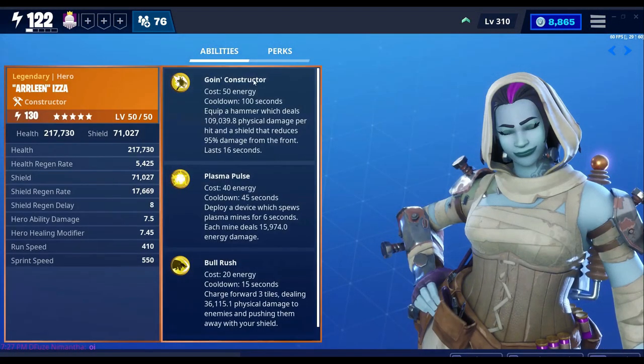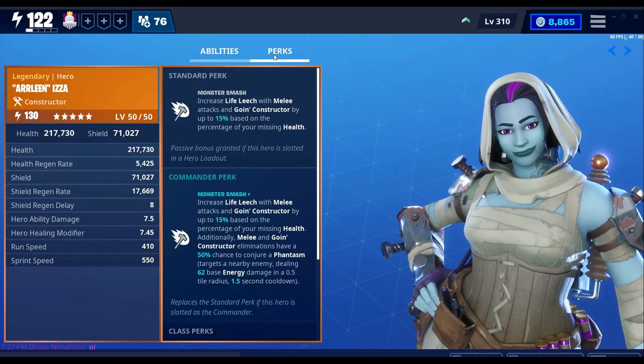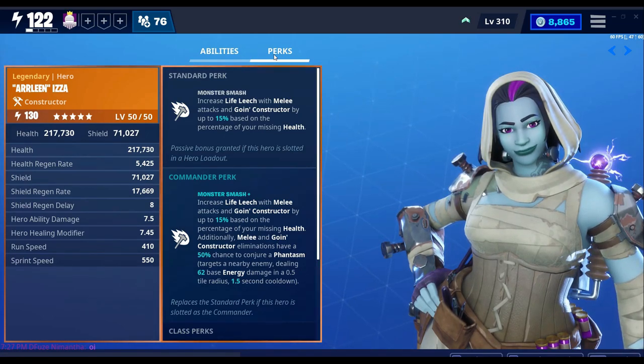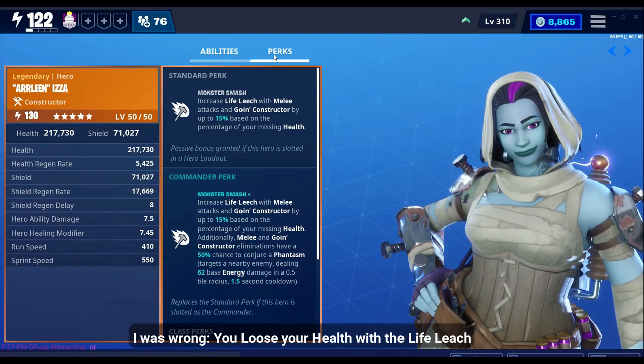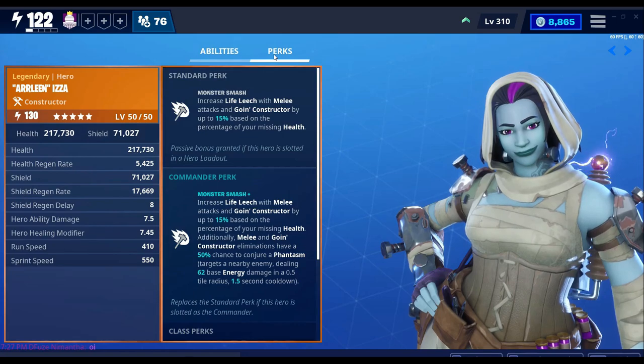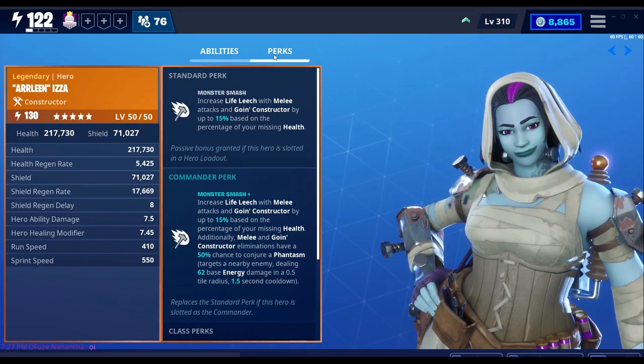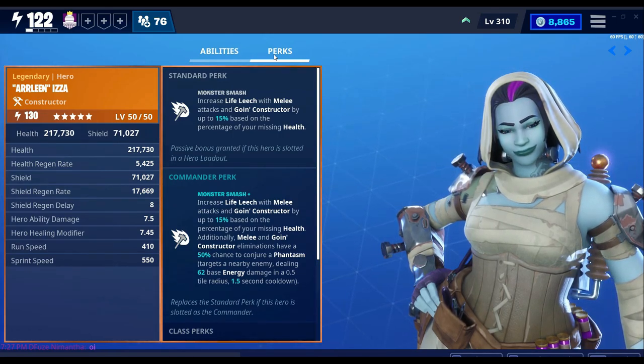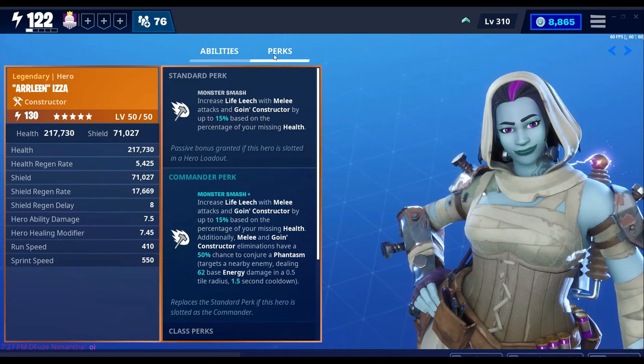Let's take a look at the Commander perk of this hero. Basically, it's increased life leech with melee and Going Constructor — that's kinda good, but neither here nor there. With melee attacks and with Going Constructor, you gain a little bit of health. But the new Halloween heroes that you get from quests these days create like a phantasm, like a separate energy attack, but in order to get the best out of it, you have to lose your health, and I don't know whether that's a fair trade-off.